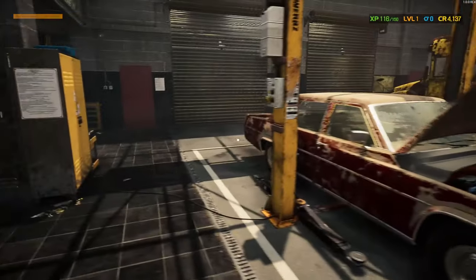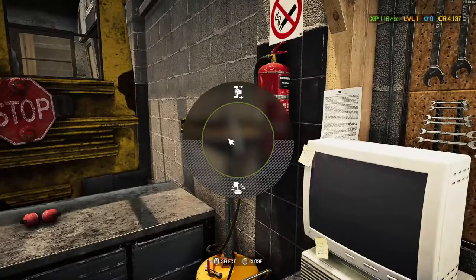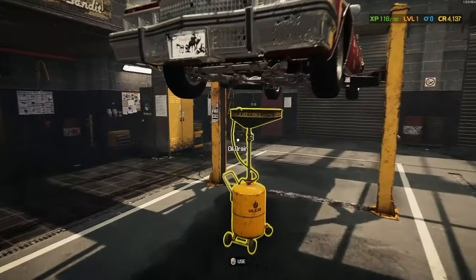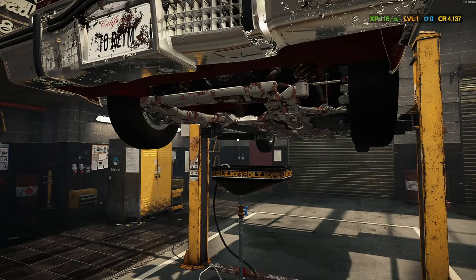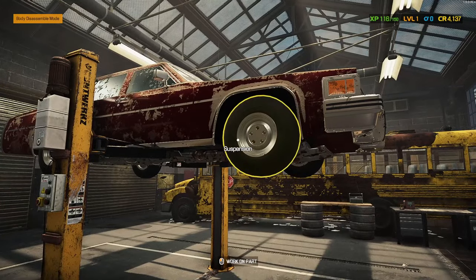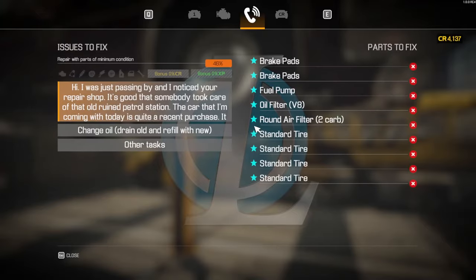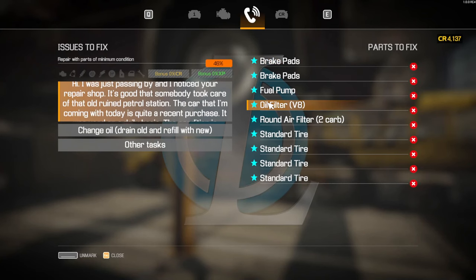Now we need to change the oil and the brakes. We need to raise the car up. Click on over here, grab the oil pan, put this in lift one. Click on here and use — get rid of all that crud, then put this back. We can change that when we bring it all down, so it just means we can do all the brakes stuff now. So everything should be marked. Standard tyres — we've got to take the tyres off and take all this stuff off.